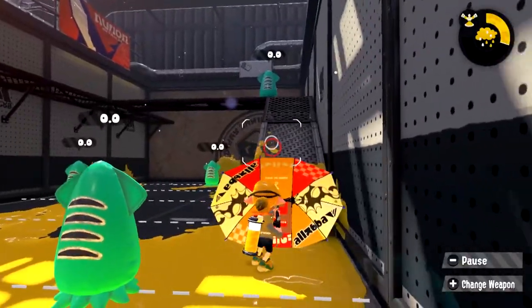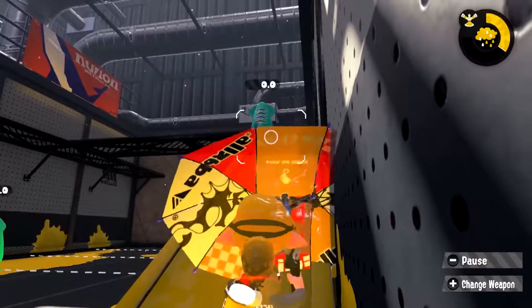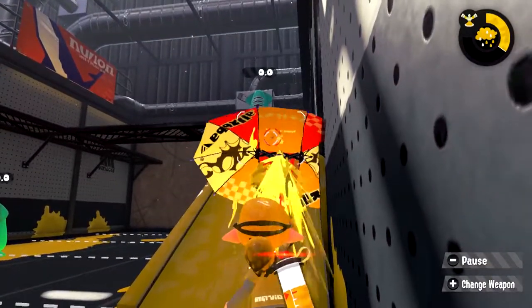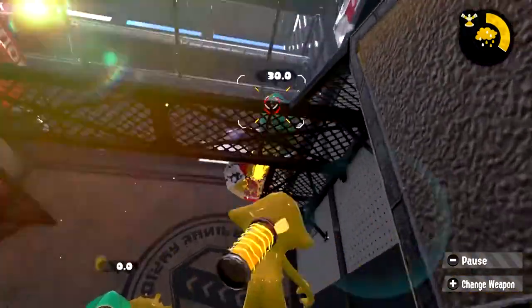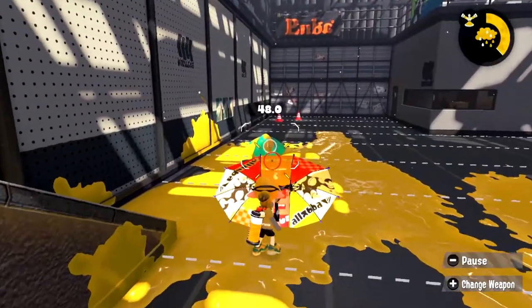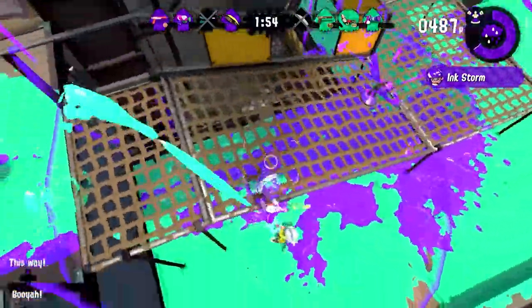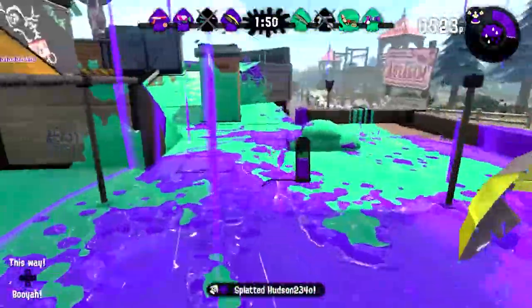If held open for two seconds, the shield will detach from the main gun, traveling forward at a decent pace. There are some really cool tricks that can be pulled off with this, like following behind the shield and using it to distract enemies. But the shield has a really low health so a lot of these tricks can be really difficult to pull off, so playing around with it too much isn't recommended. It also takes 30% of the ink tank to launch, so make sure you keep an eye on that ink gauge if you plan on launching it.